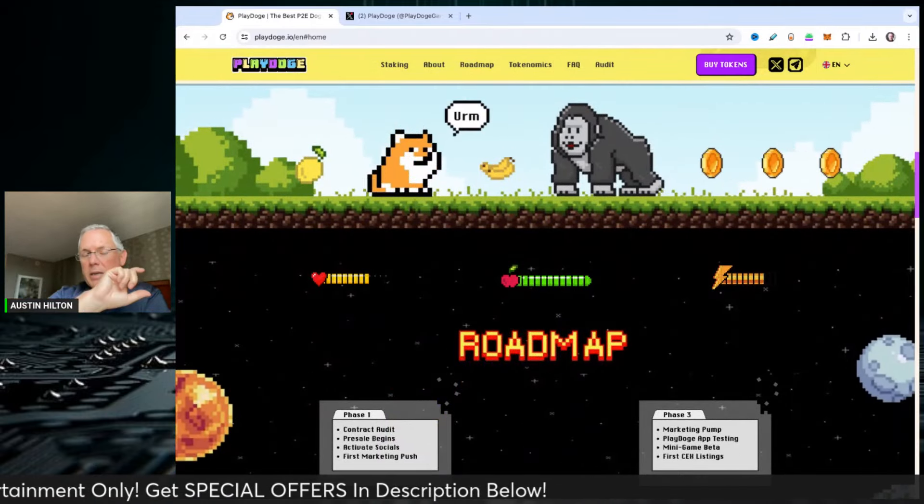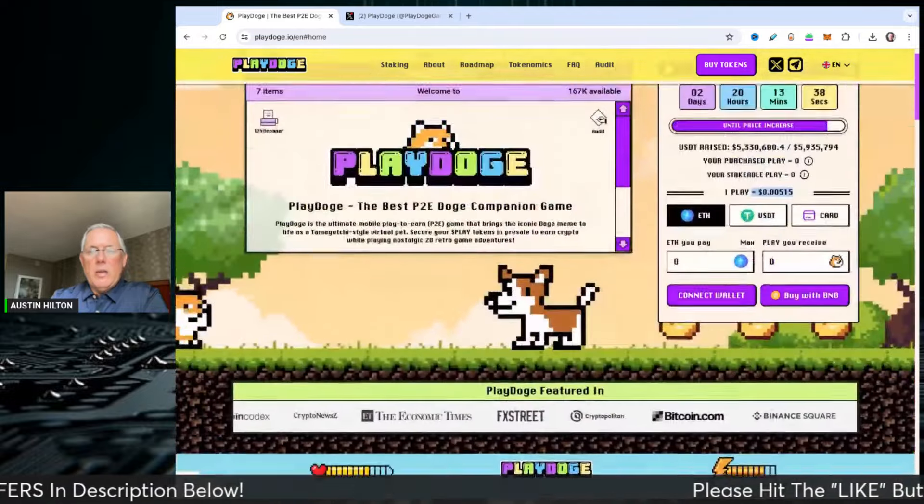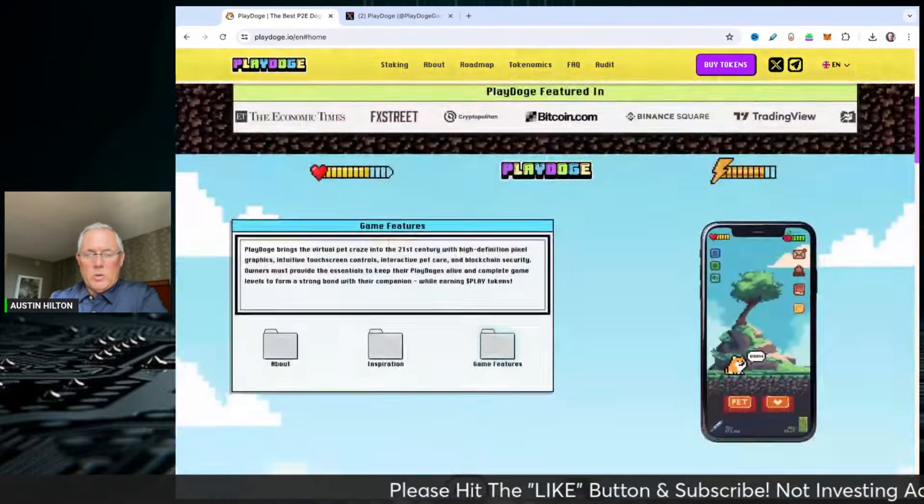There are links in the description below. All you have to do is click the link down there that says PlayDoge presale, and that'll take you right to the site. Then all you do is connect your wallet and you're off and running — however you want to acquire it.